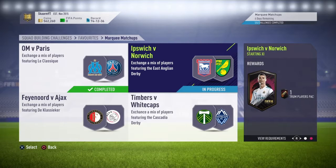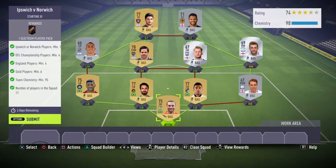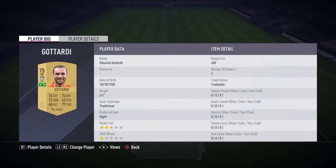The one I am doing is versus Norwich, and you get an Electrum Players Pack. This SBC costed me about 4.5k — you could probably get it for about 3, maybe 4, but you never know, you might even take 5. Not exactly sure, depends on what time you buy them and if you bid on them or not.